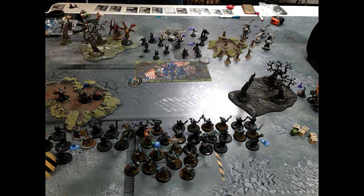At the top of turn one he advanced up, having taken first turn. He prayed the fire eaters on the far right side of the screen. Pretty much everything ran. He put a spell on the croak raiders giving them corrosion on all their attacks, and had a spell up on his caster as well. The pot didn't get any corpses and everything else just ran.